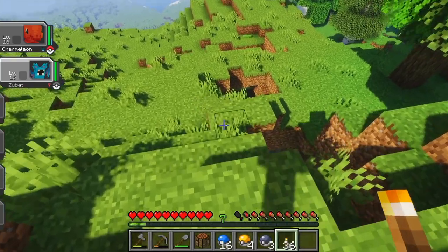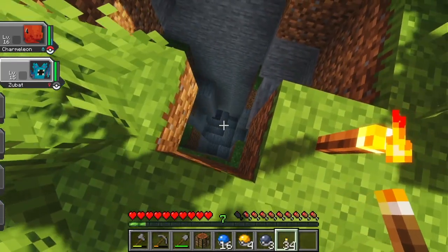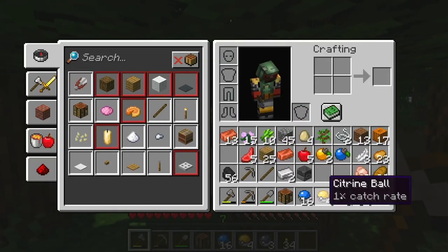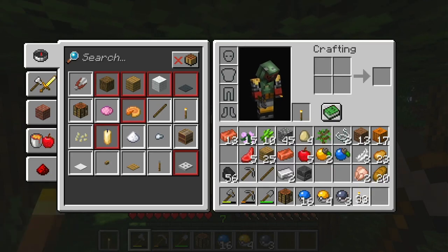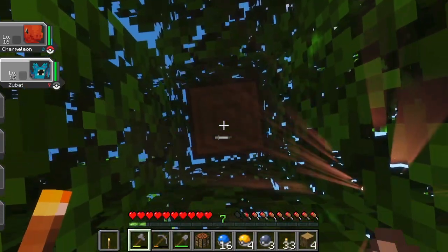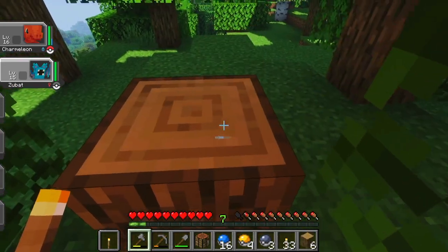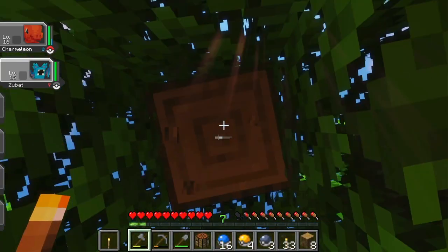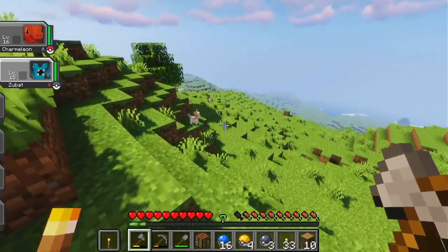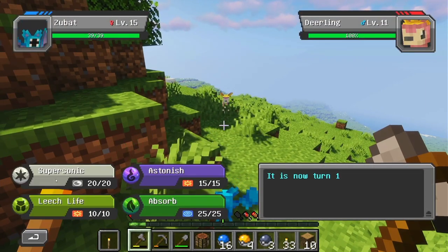Maybe I can find some more iron down here. I'm not sure how I'm going to get back up. Okay, let's get some wood so we can build a ladder. Wow, the fire looks so much better in this mod, and the lighting — I can't believe I've never played Minecraft with shaders. It looks so much better. These jawbreakers definitely last longer than Jolly Ranchers, but still not as long as I was expecting.